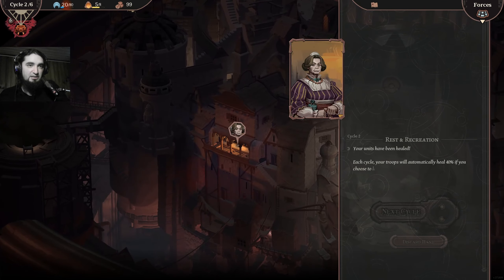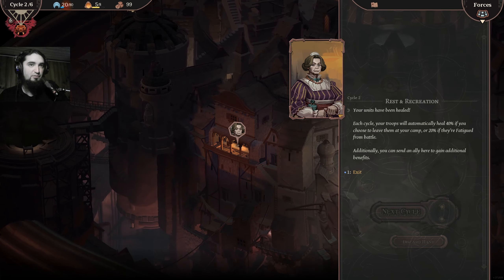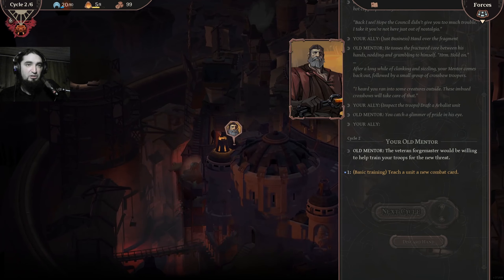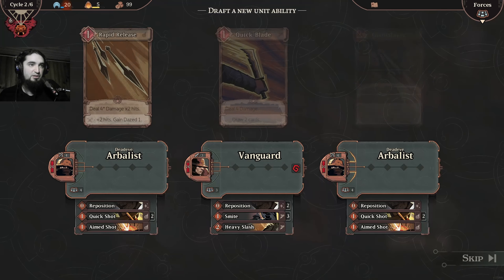The troops have been healed. Each cycle your troops will automatically heal 40 percent if you choose to leave them at your camp, or 20 percent if fatigued. Additionally you can send an ally here to gain additional benefits. The veteran forge master will be willing to help train your troops for the new threat — you need a new combat card.